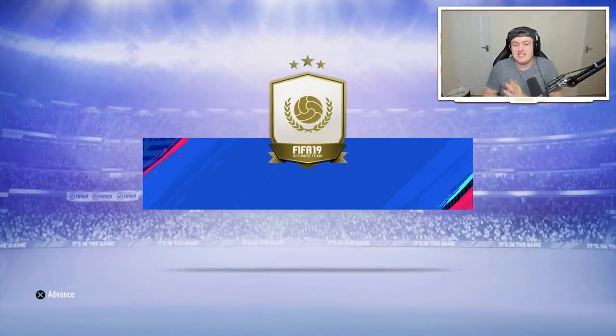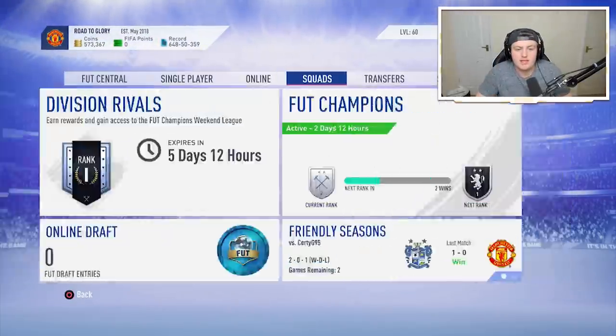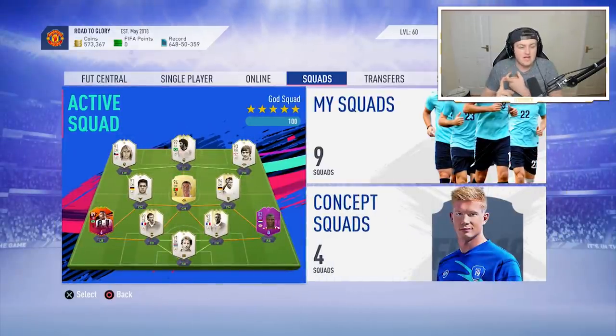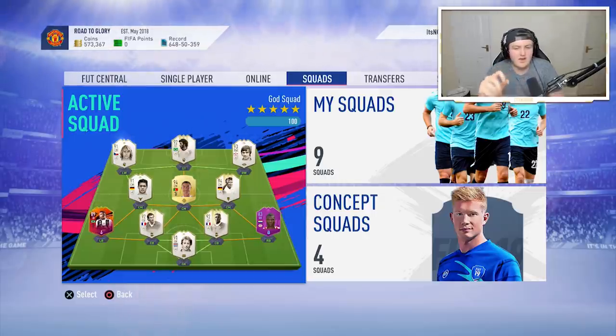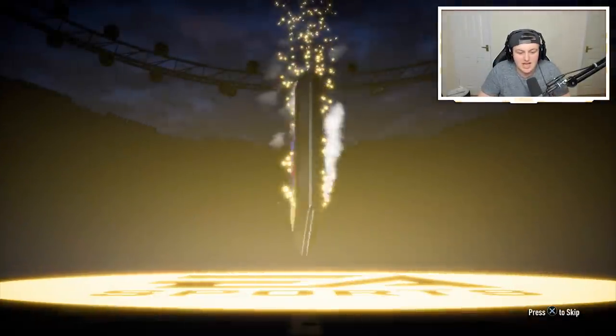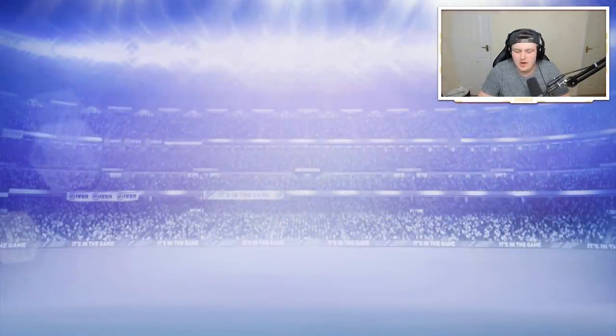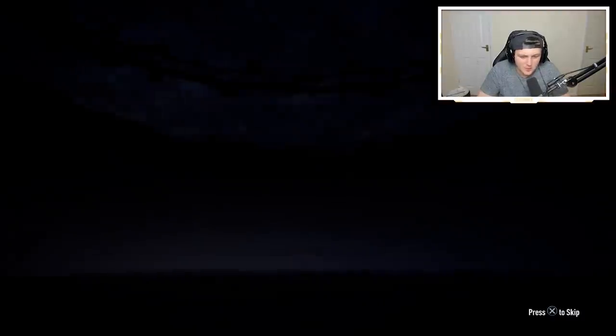Now we're going to complete this and see what mid-tier icon we can get. I'll quickly show you my squad - R9 would fit, Pulisic would fit, Stoichkov would fit as a left wing, and maybe Roberto Carlos. Apart from that, I don't know if there's a whole lot of icons that fit into my team, but any decent ones would at least make it onto the bench. Let's quickly open up these two player packs - I actually packed an informed Tiago Silver in one of these during the last baby icon upgrade.